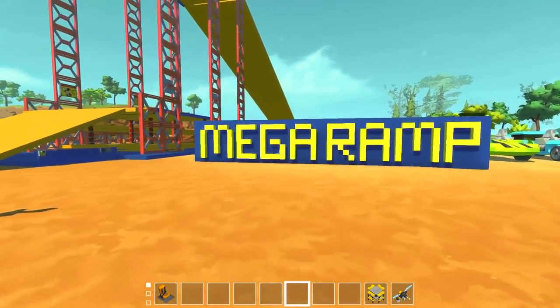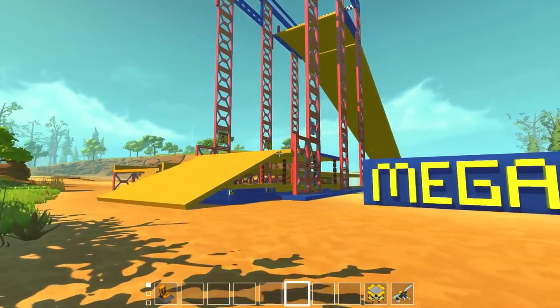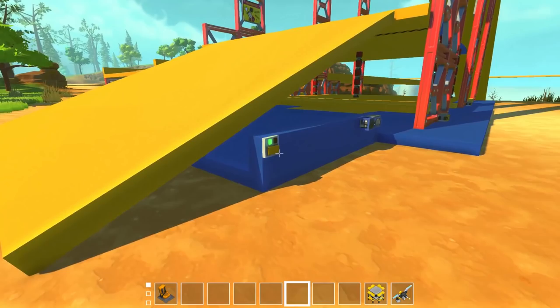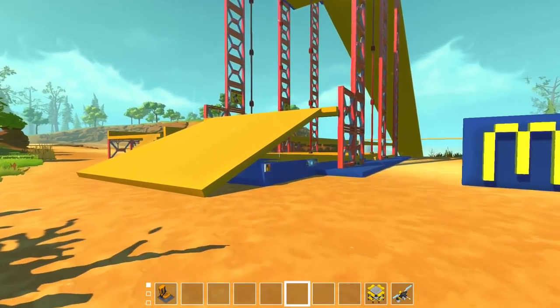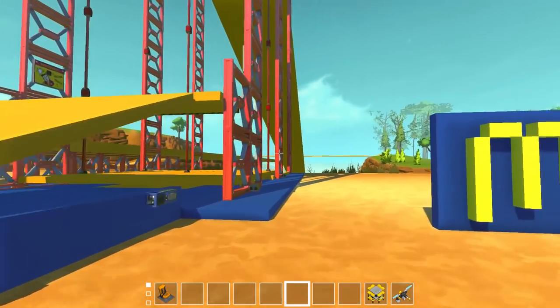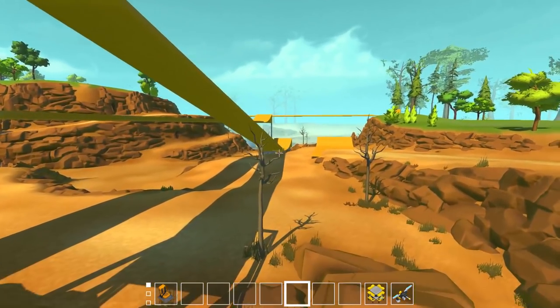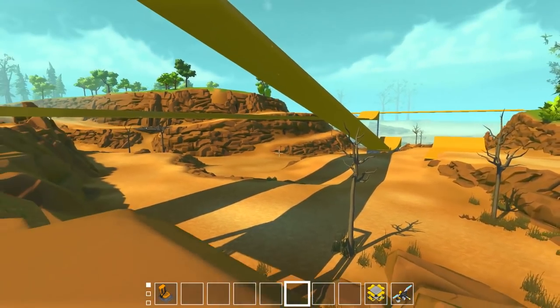Alright, so here we are. This is the Mega Ramp. This was the first episode of the Hot Wheels series. This was right around the time when the Pistons came out, because we had this pretty awesome little piston elevator here that you could take your Hot Wheels to the top of the ramp and then go down the Mega Ramp. So yeah, the Mega Ramp was the first episode.